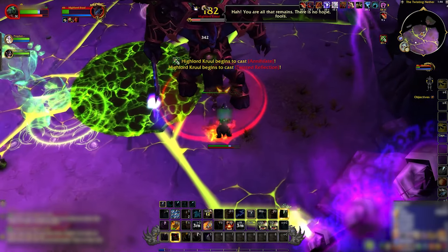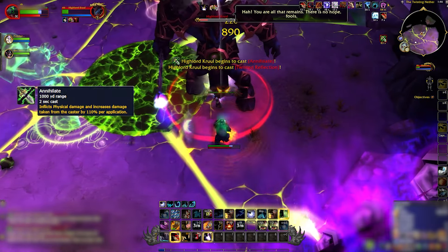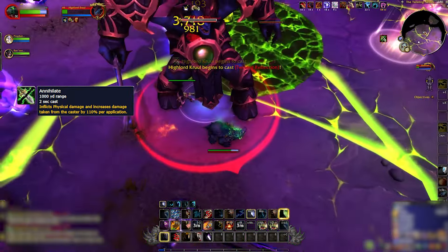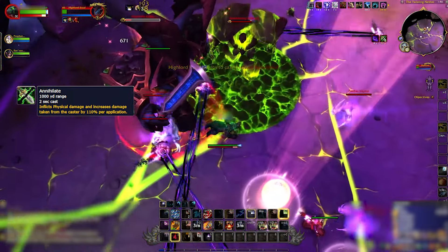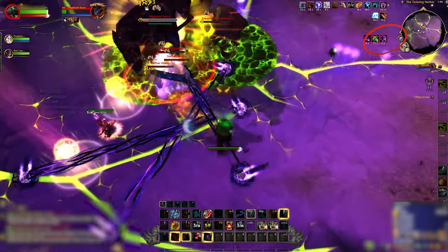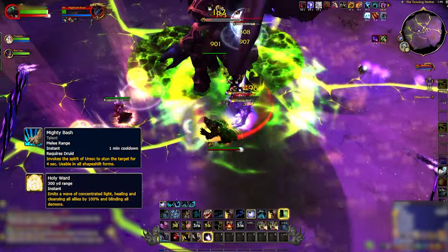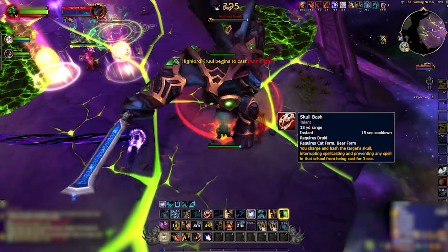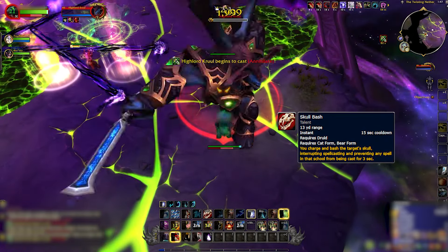Cruel will hit you with three main attacks: Annihilate, Nether Stomp, and Twisted Reflection. Annihilate gets stronger with each hit, but you can handle 3-5 stacks with the right defenses. Use Velen's Holy Orbs and Mighty Bash to lessen Annihilate's impact. Dodge the fiery area left by Nether Stomp. Make sure to interrupt Twisted Reflection with Skull Bash to stop Cruel from healing a lot.